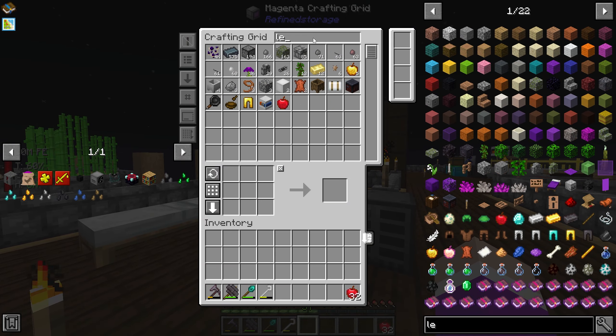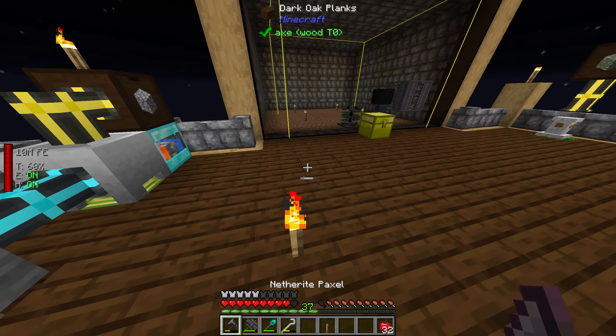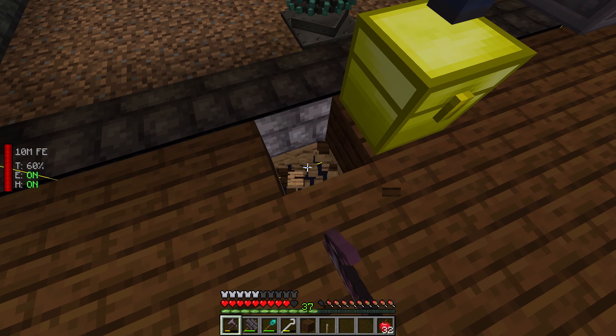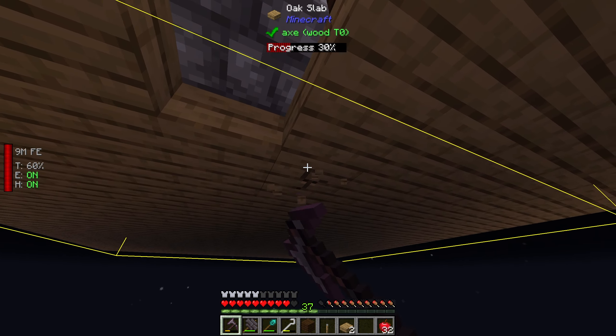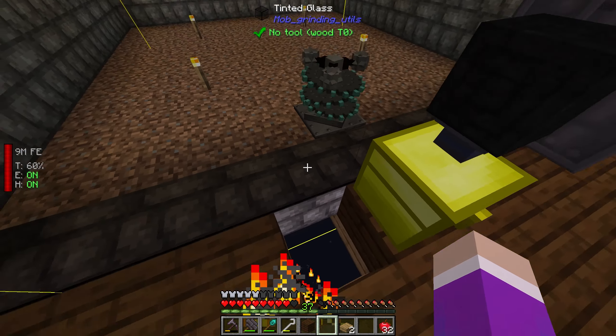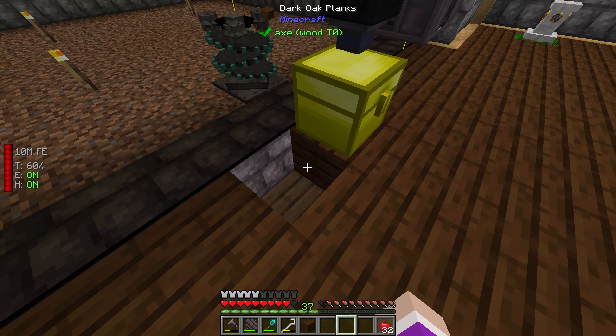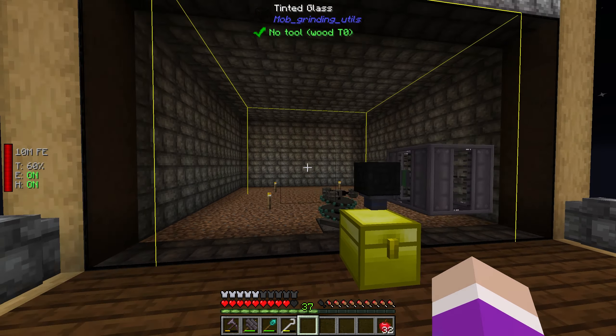Next I need to grab a lever. I'll just grab one and go under the ground to find where this mob masher is. Turn this on — and this thing should be spinning now, which it is. That's great. Plug back up the holes, and that's actually pretty much it.